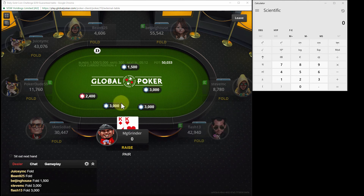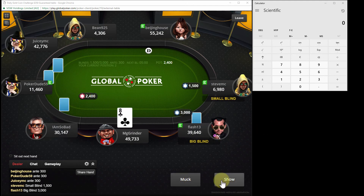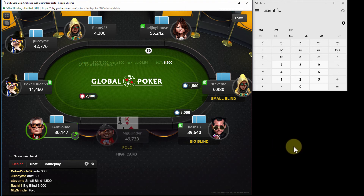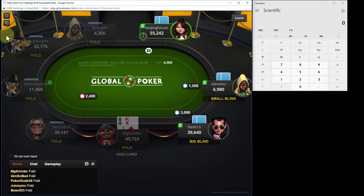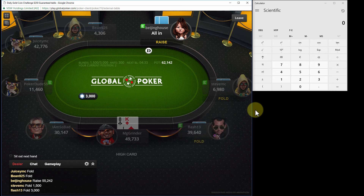Alright we're back. Flash limps, I have pocket kings, and I decided just to jam it all in here rather than raising. There's some short stacks left behind so I figured rather than make it something like $7,000, $8,000, or $9,000, let's just stick it in. Especially because Beijing House, just the hand before, went all in for $20,000 and she called with king 5 offsuit. So I wanted to give her the chance to call my kings all in with some random junk hand, which she's capable of doing seeing her get it in with queen 8 and king 5. Unfortunately she folded and my strategy didn't work. But I got some chips back - something like $7,000 in chips. I'll take it.